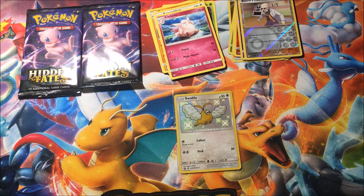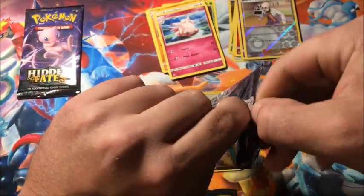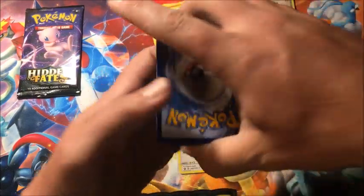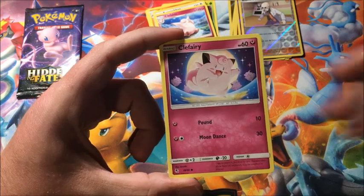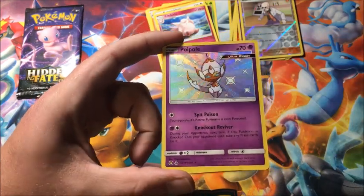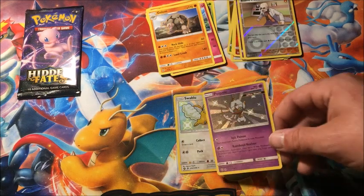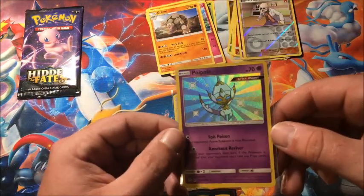Two packs left — we'll go the Mewtwo pack first. Pack nine: Grass Energy, Brock's Pewter City Gym, Metapod, Giovanni's Exile, Clefairy, Psyduck, Ekans, Caterpie, Paras — there we go! This one is actually pretty tough to get — we just pulled a shiny Poipole! I love it! The rare is a non-holographic Golem. That's our second shiny of the video, and another one I don't have!